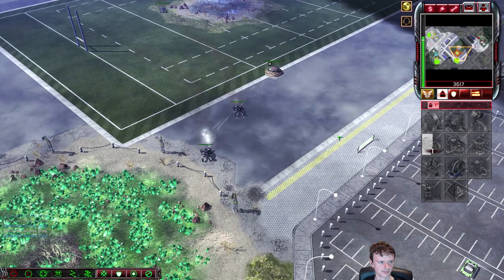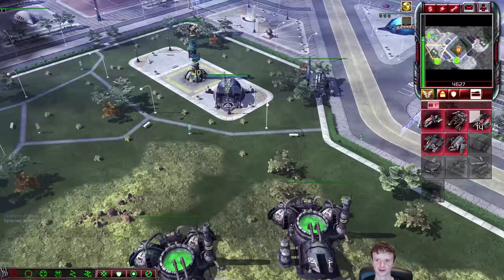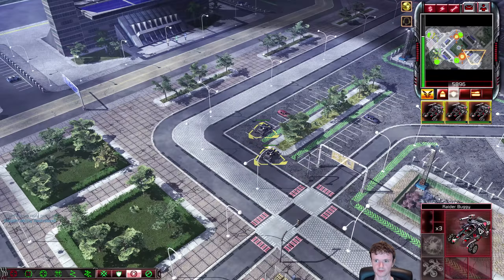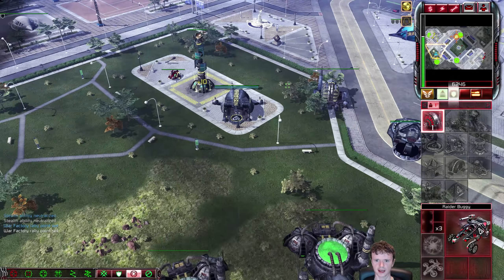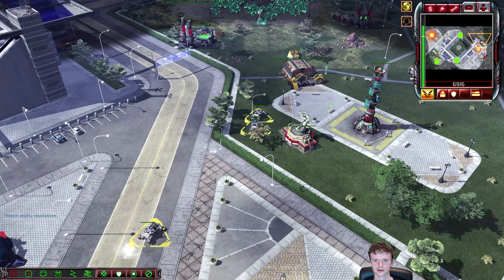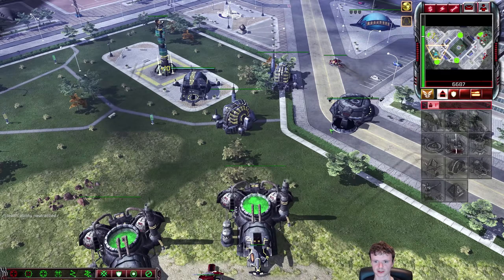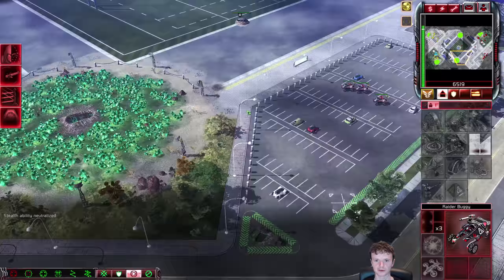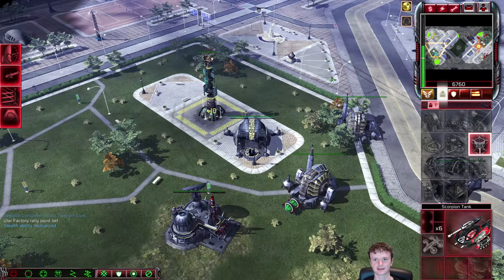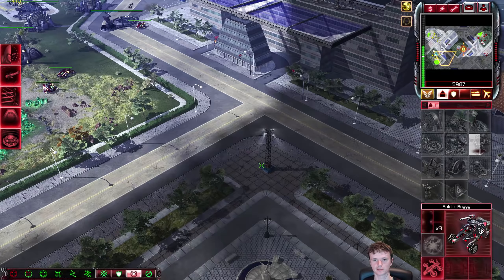We're getting hit from multiple sides — this is a multi-pronged attack I'm seeing here. That's a lot of pitbulls. Let's not get too far ahead of ourselves. We're going to do something funny. The two-pronged attack — I'm glad that I said rally points. They're not going anywhere. Let's go see what's up. Structure assault. These pits are out for the hunt. Particle beams — can you imagine that? Those stealth tanks — naturally.